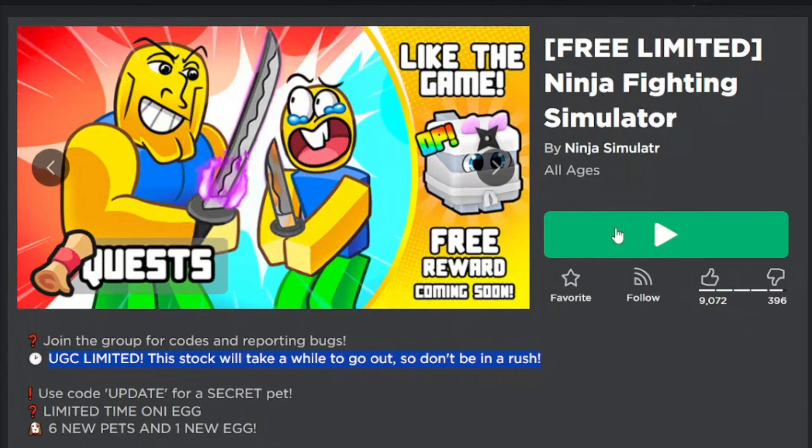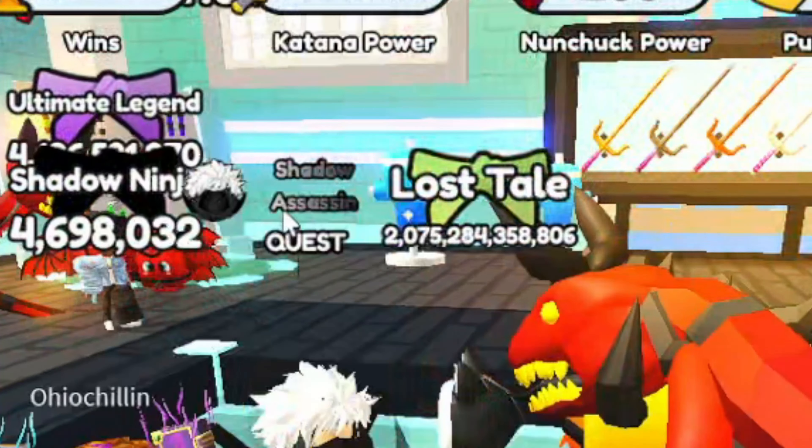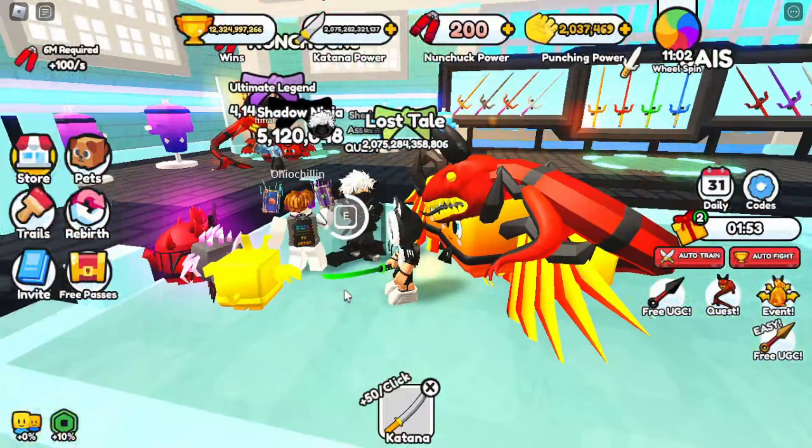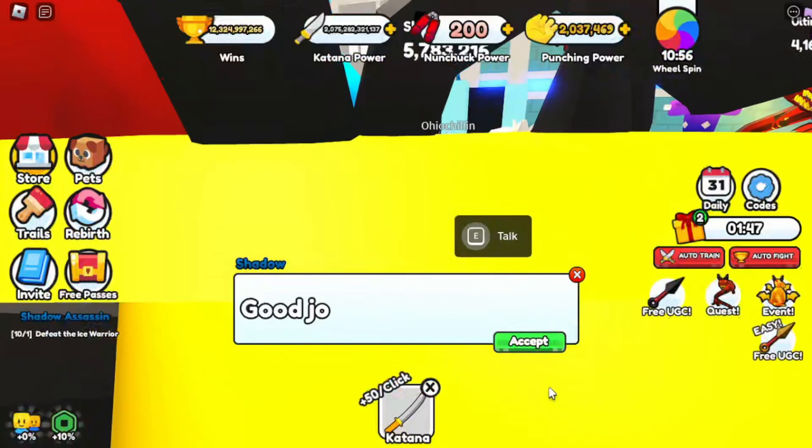The first one to defeat is the Experienced Master. The NPC location is in Area 1. Here is the Experienced Master — just ask to fight them. After defeating the Experienced Master, you can move on.